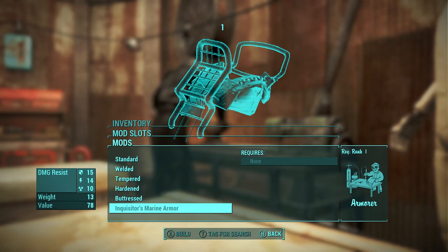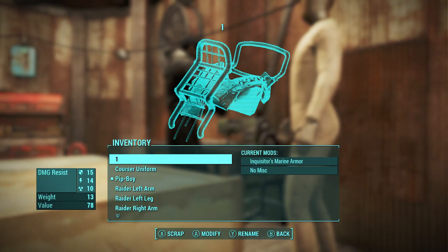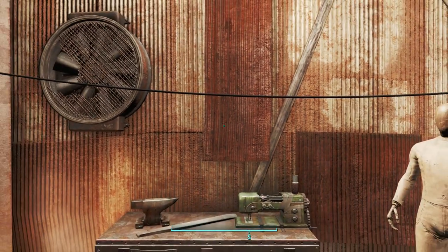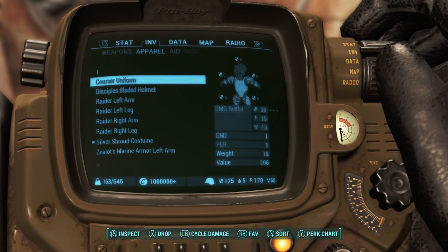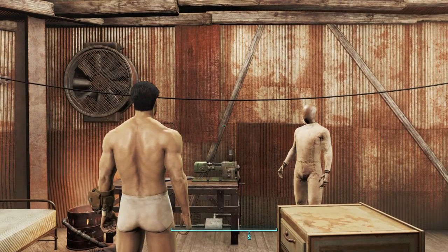You will know it worked when you've entered the armor's customization menu as well as the pop-up asking to scrap. Restart if the armor piece is immediately scrapped. Select to scrap and the menu will be at the armor piece level 1.